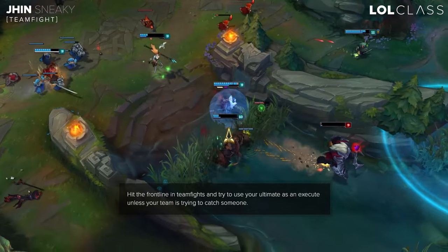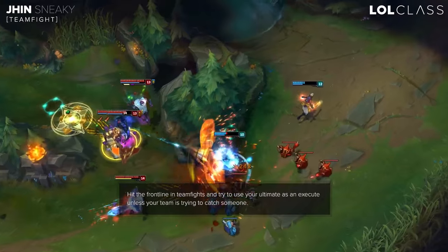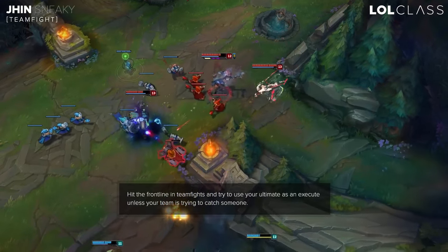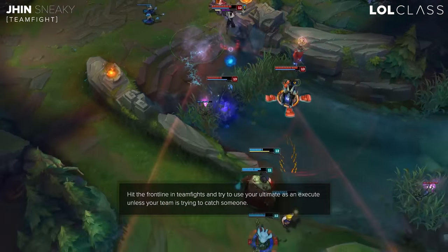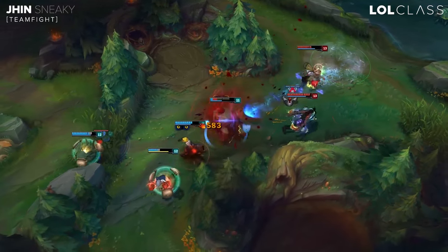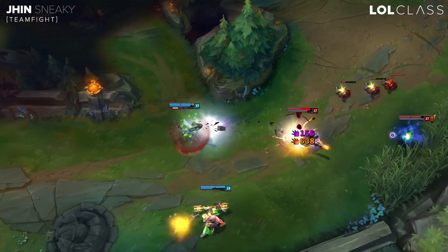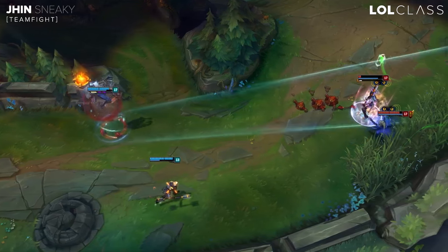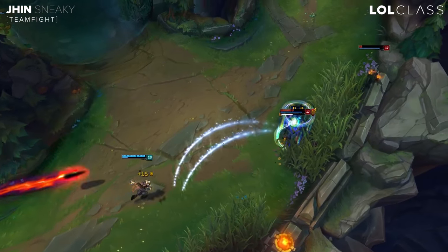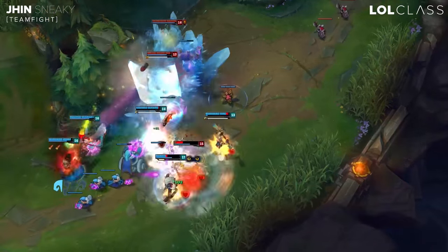The only time I'd use Jhin's ult as a starter is if you're trying to catch someone out to start a team fight — like their ADC is farming bot, your whole team is collapsing on him, and you throw your ulti down to slow him for 80%. Generally, throw down your traps whenever they're CC'd; you can throw them around while the fight's happening to create zones they have to be wary of, otherwise they just take tons of free damage. Save your W for when people are actually CC'd — if you just throw your W out willy-nilly it's gonna miss. Wait for someone else to throw a slow, a root, any sort of CC, and it'll guaranteed land. Besides that, just hit the front line, throw your Q out, throw your autos.